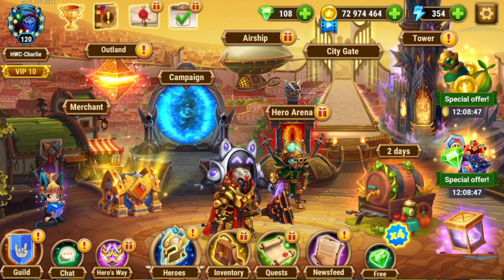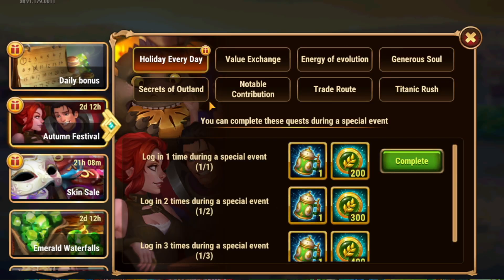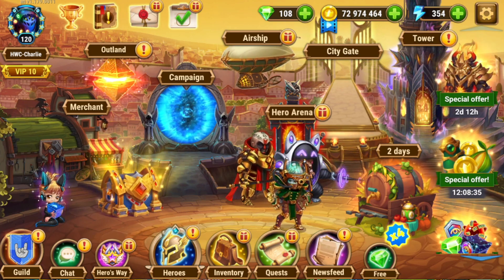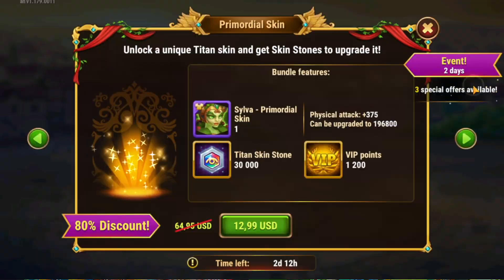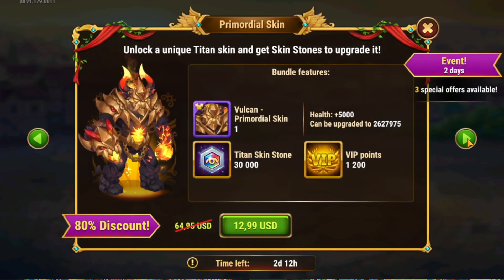I am not a huge fan of the fun side of this event — there's really not much fun to it. It's a good event because it's a way to collect a lot of resources for doing tasks that you're going to do every day anyway. There's no event map to fight anything, there's no brawl to design any kind of teams, but there did come along with the Autumn Festival the addition of the Primordial Skins for Silva, Nova, and Vulcan.